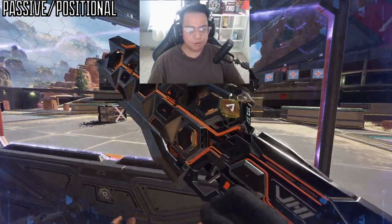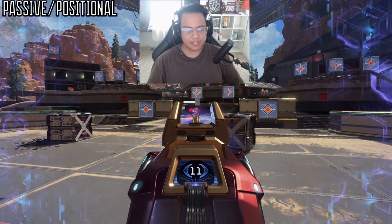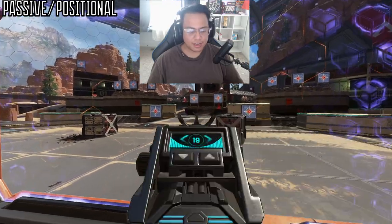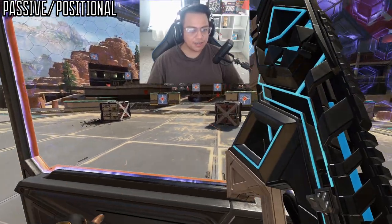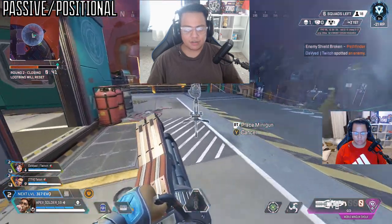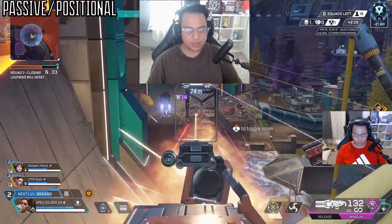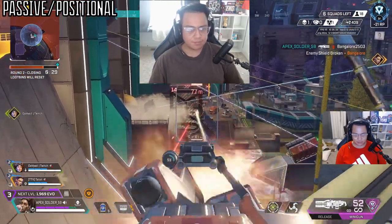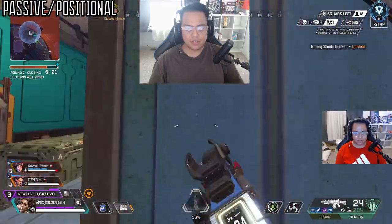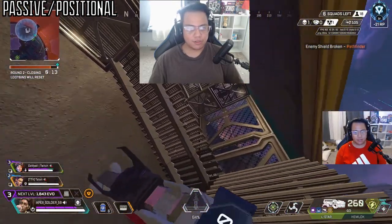My top three weapons for this playstyle are the Sentinel, Flatline, and Nemesis. For secondaries: Mozambique — double-cheeked up this season — Prowler for close-range burst damage, and Volt for aiming consistency and damage. With her new rework mirroring Vantage's old ult mechanic, Rampart can now get Sheila within 30 seconds of landing with 45 bullets.